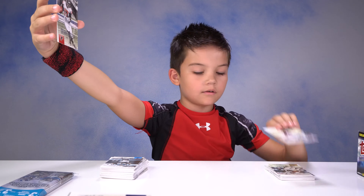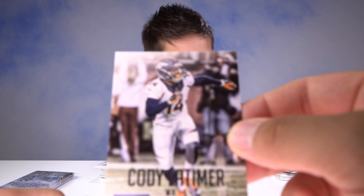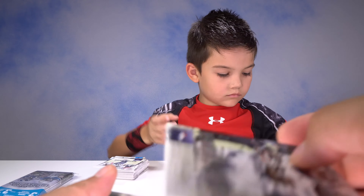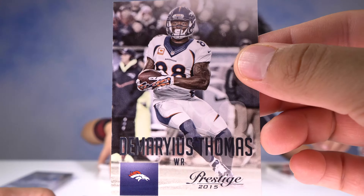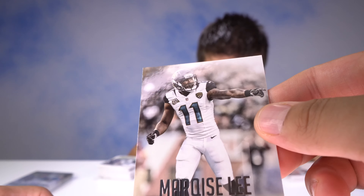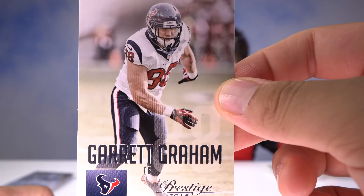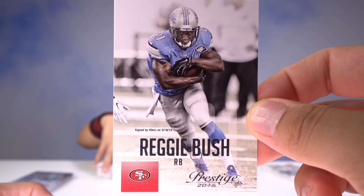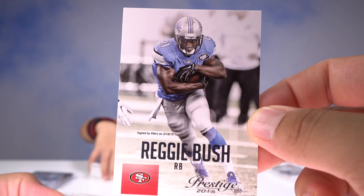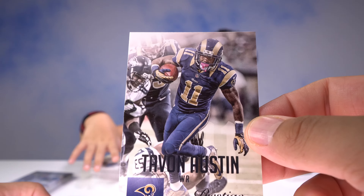Justin Hunter, wide receiver — he was my first pick in Madden, got a hundred yard return. Cody Latimer, wide receiver of the Broncos. For you Georgia Tech fans, we got Demaryius Thomas from the Broncos — he made that crazy Tebow catch. Marquise Lee, receiver of the Jaguars. Garrett Graham. Reggie Bush from USC, playing for San Francisco. Tavon Austin of the Rams, wide receiver.